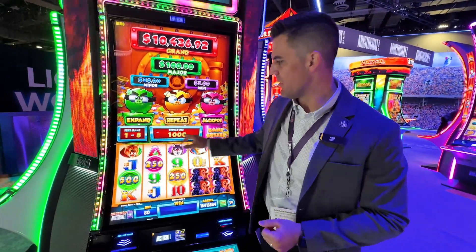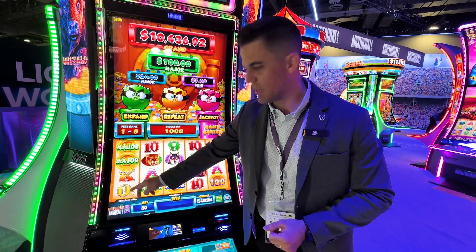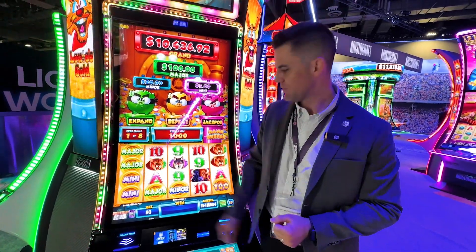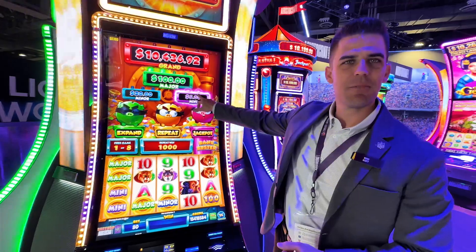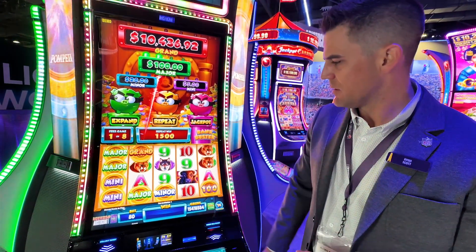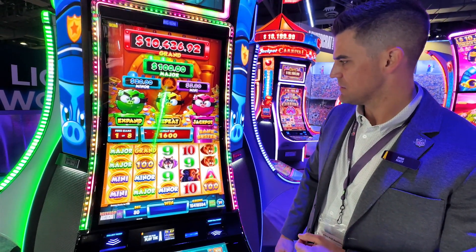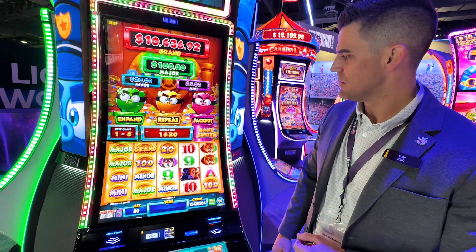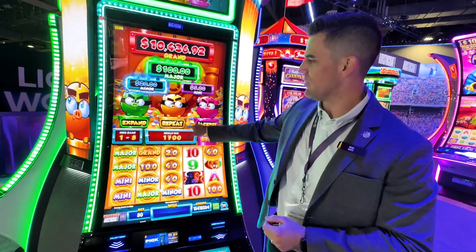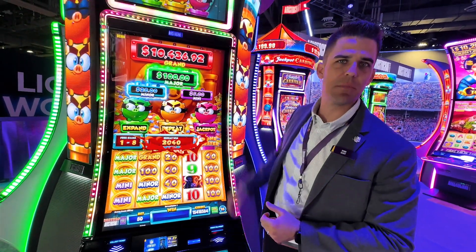So you have a free game number here and a repeat win value. The expand — now that I've landed one symbol — is going to give me symbols on all of the reels on screen. We're collecting the mini. You can see we're building up a repeat win value here. We're doing the expand and we're collecting jackpots. A lot of things happening here.